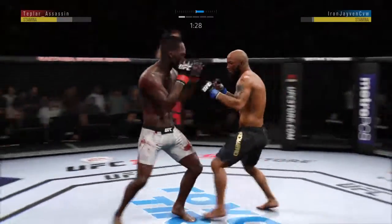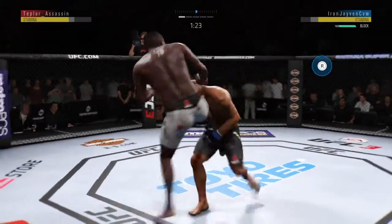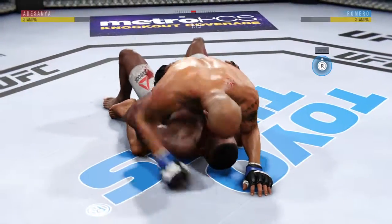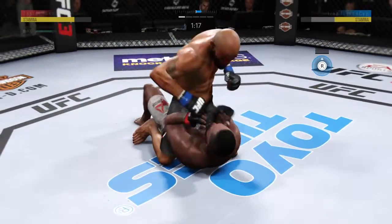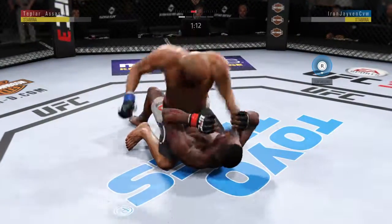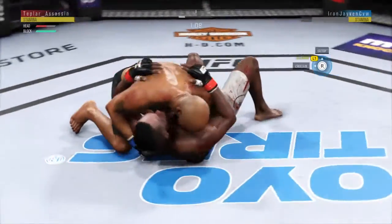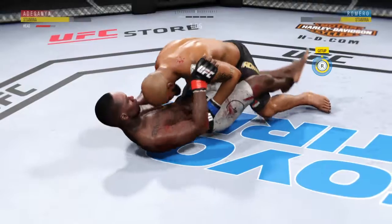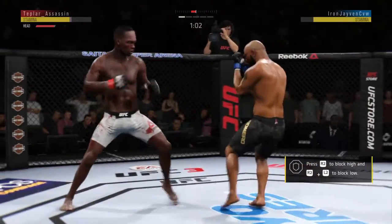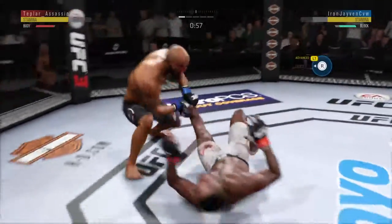He's doing a great job of moving and transitioning here on the ground. Straight right hand now just misses — connects with the punch. Both men landing in that exchange. There's a single attempt. Romero gets the takedown. He's posturing up here, lands a punch. Back to side control, in half guard position. Adesanya gets back up again.